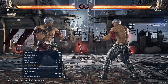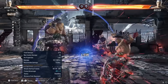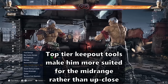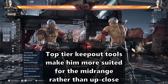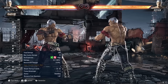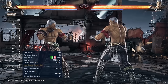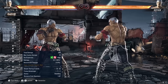Brian is an absolute monster in the mid range. He has amazing long range buttons like 3+4, hatchet kick, back 1, QC back 1, and up 4, as well as amazing range on his jab. This makes him suited for playing comfortably in the mid range where many other characters have difficulty contesting him. When playing Brian, it's important to use this strength and not try to play too up close at range 0 all the time. His exceptional keep out is one of the biggest things that sets him apart from the rest of the cast, and especially in such an aggressive game like Tekken 8, keeping certain characters at bay is extremely important.